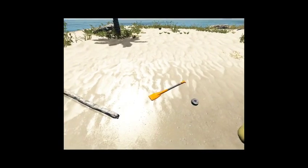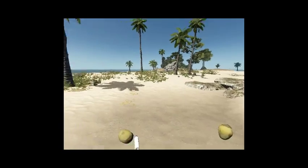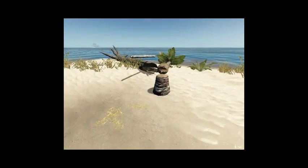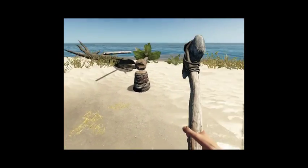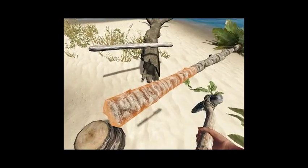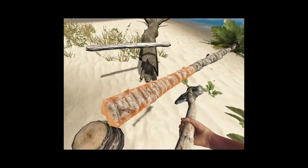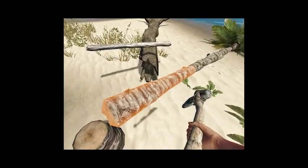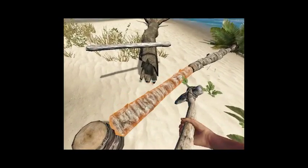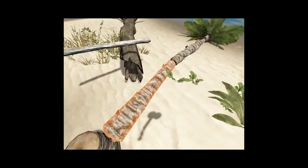That is not our original paddle either — that is a new one we found on this exact island. It is a pretty big island so we are going to call it home. Looks like I am alright for now on food and water. I want to start building a foundation and kind of make a store room for our food supply, because food supply is important.